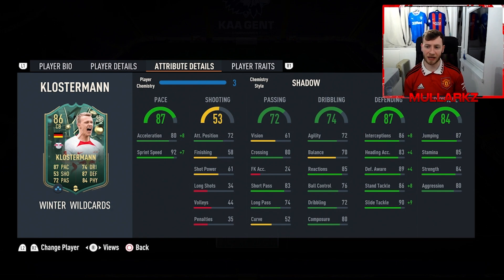With the shadow chemistry style on, you can see he's got high interceptions and stand tackle. He is very good as a conservative defender — what I mean by that is you just hold your players in position, maybe L2 jockey back, because of how quick he is. You don't need to worry about diving in aggressively. His aggression isn't that high and he's not as physical as a Van Dijk or a Koulibaly — he's not just going to take the ball off you. But for conservative defending, when you're waiting for balls over the top and just stepping off, his pace means you can defend like that. If you're not really controlling your center backs too much, this guy is absolutely perfect because of his pace and his defensive AI.